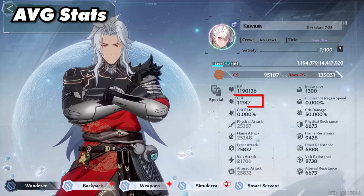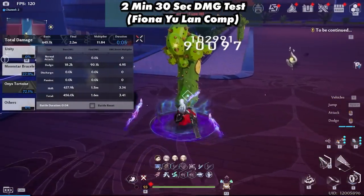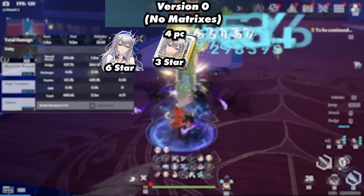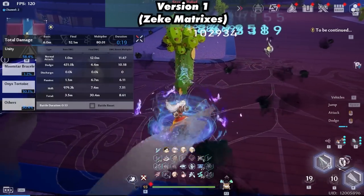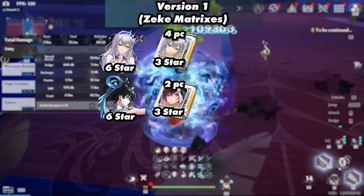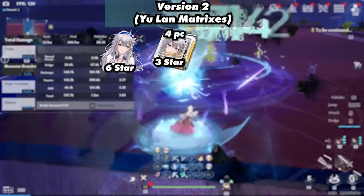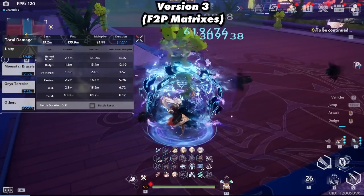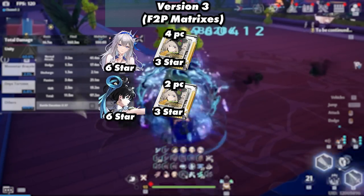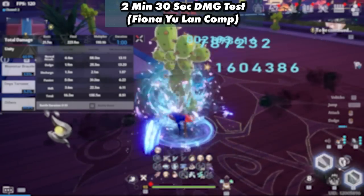These are the average stats of the Frost Zeke team: a little over 11k crit and close to 26,000 Frost attack. This team consisted of Fiona, Yulan, and Zeke. Version 0 had no matrices, with Fiona using a 3-star 4-piece Fiona, Yulan using a 3-star 2-piece Lyra and 3-star 2-piece Amir, and Zeke using no matrices, used to compare the rest. Version 1 consisted of Zeke matrices, with Fiona using 3-star 4-piece Fiona, Yulan using 3-star 2-piece Lyra and 3-star 2-piece Amir, and Zeke using his 0-star 4-piece and 3-star 4-piece matrices. Version 2 consisted of Yulan matrices, with Fiona using 3-star 4-piece Fiona, Yulan using 3-star 2-piece Lyra and 3-star 2-piece Amir, and Zeke using a 3-star 4-piece Yulan. Version 3 consisted of free-to-play matrices, with Fiona using 3-star 4-piece Shiro, Yulan using 3-star 2-piece Shiro and 3-star 2-piece Samir, and Zeke using a 3-star 4-piece Habawela. They use the Yulan trait. For scatter techniques, the primary skill uses Hydro Focus and the secondary skill uses Maelstrom, but if you have over 1.6 million HP, use Wellspring as primary skill.